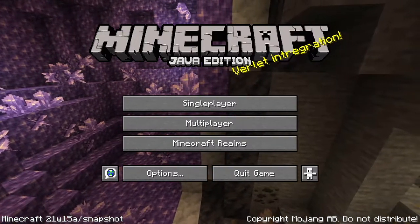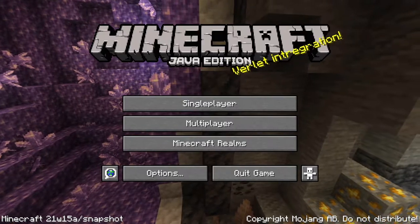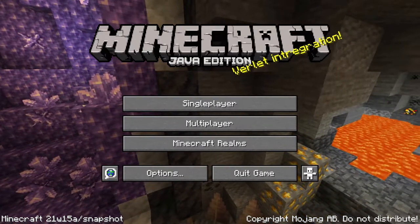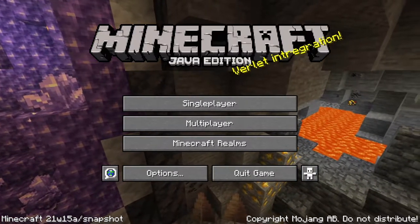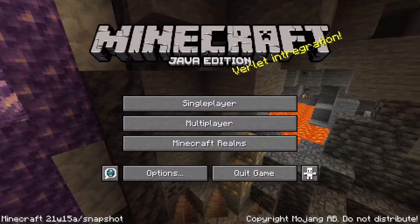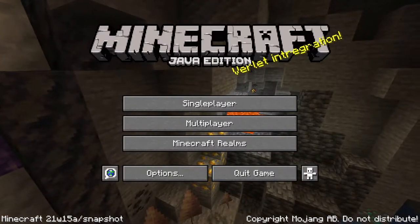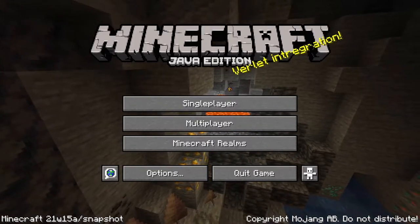So 1.17 has got update release dates, but it's going to be in two parts. The first part of 1.17 is going to be summer 2021, and the second part is going to be the December holiday season of 2021. You can understand why this update is going to be in parts — it is a really big update that changes everything about the game and the cave system altogether.